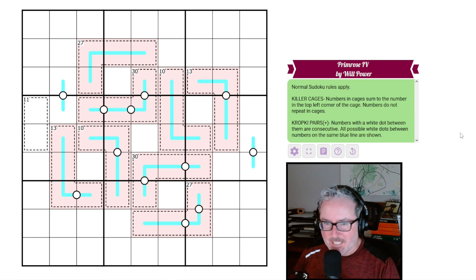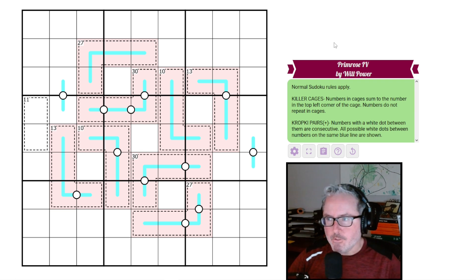Hey, welcome back to the channel. Today we have a fun-looking puzzle called Primrose 4 by Willpower. I'm assuming there was a Primrose 1, 2, and 3, and depending on how this goes I might go back and look at those. Let's jump into the rules and see if we can figure this puzzle out.